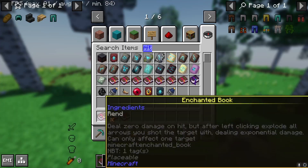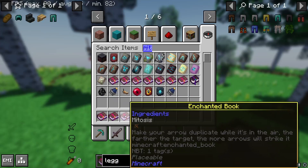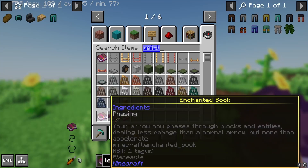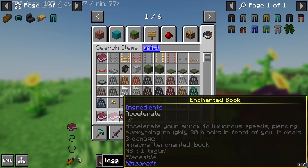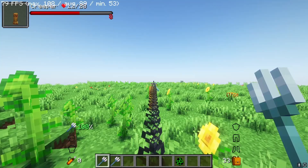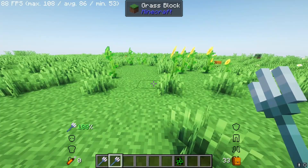Crossbows will also have: Rend, which turns your arrows into remote detonation devices; Scatter, which is essentially a shotgun; and Mitosis, a long-range shotgun. Bows will have: Phasing, a chance-based no-clip with good damage; Accelerate, short-range always no-clip but with bad damage; and Whistler, high damage where the arrow slowly follows the direction you look. For tridents, we have Extract, which pulls your enemy towards you, and Recoil, which pushes yourself away from where you threw the trident.